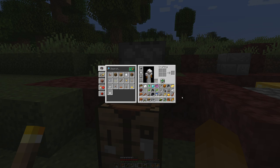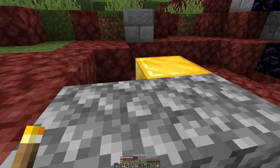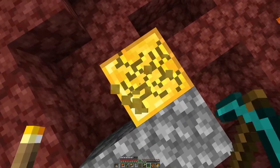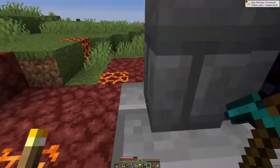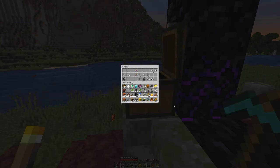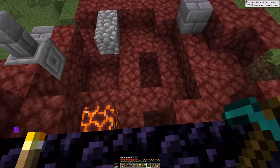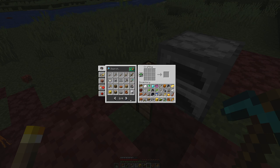Last thing we need, and now that looks battle-ready. Let's also grab this block of gold. There should be a chest somewhere — yes, there it is. Anything good in it? Not really. Some iron nuggets — we can craft them into ingots.